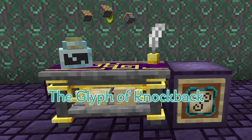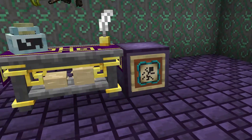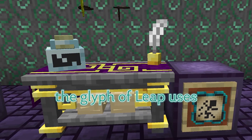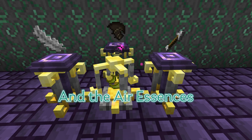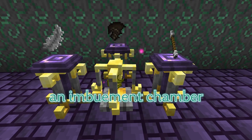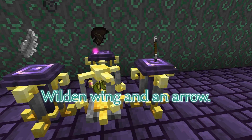The Glyph of Knockback uses 3 Pistons and an Air Essence, while the Glyph of Leap uses 3 Wilden Wings and an Air Essence. Air Essences can all be made using an Imbuement Chamber with Pedestals, with a Feather, a Wilden Wing, and an Arrow.